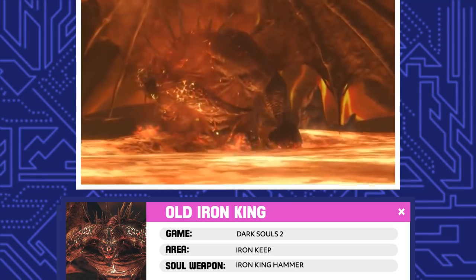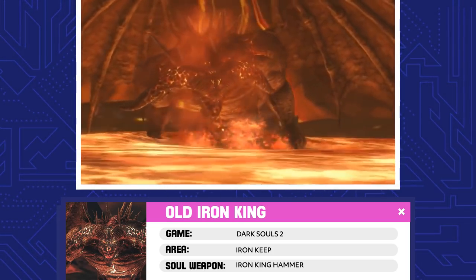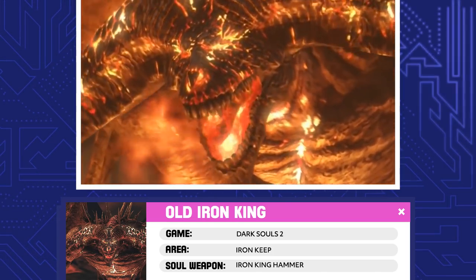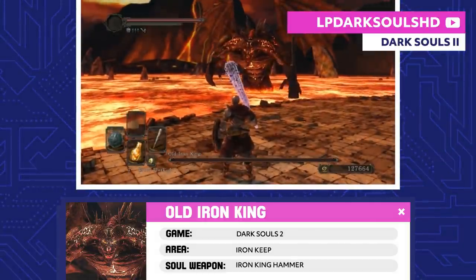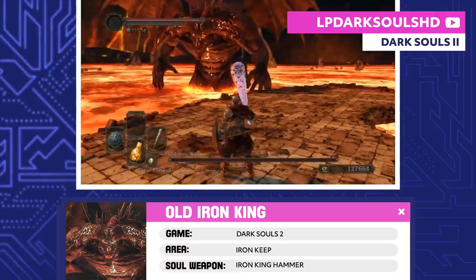Old Iron King. The Old Iron King's kingdom was powerful, but the weight of all that iron sunk his keep into the lava below. He was killed by the Smelter Demon, and his soul was possessed by an evil presence in the flames, transforming him into a monster.